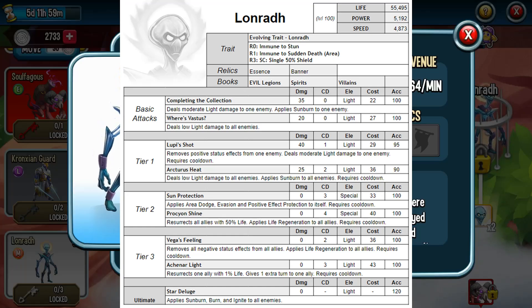Also in Tier 1, Arcturus Heat deals low light damage to all enemies and applies sunburn to all enemies. That's a group attack that does sunburn, but you probably want him doing other things. Down to Tier 2: Sun Protection. Resurrection applies area dodge, evasion, and positive effect protection to itself. Going back to Miserus for a second — when I discussed him, the big problem he had was no way of protecting himself. I said you've got to give him something, because the first thing you're going to do if you see him in a group is kill him first.